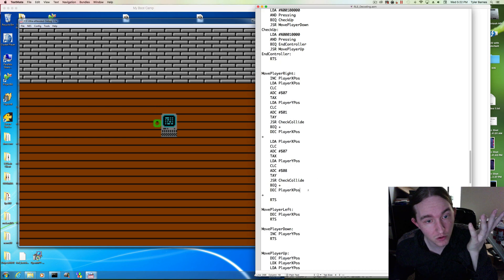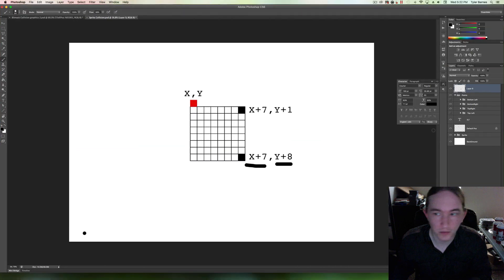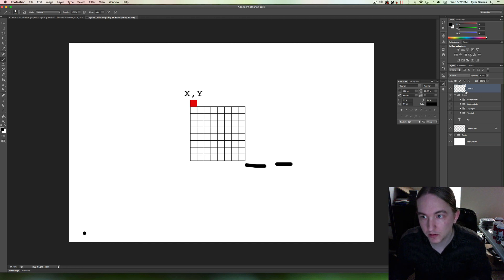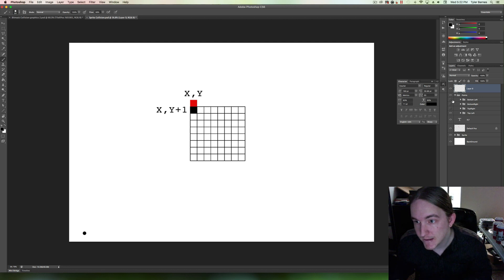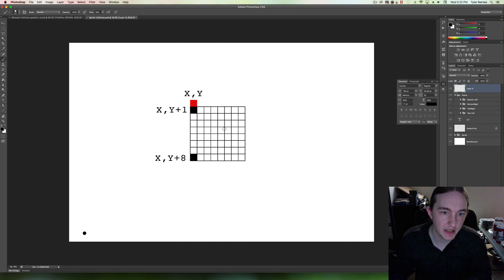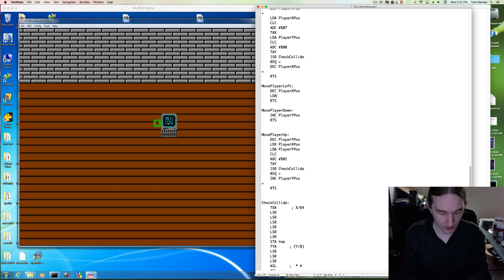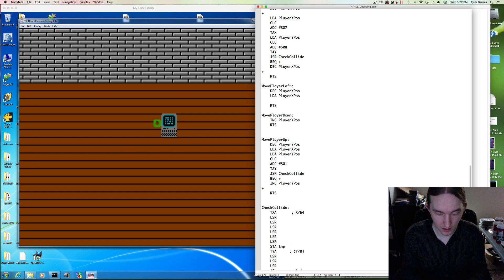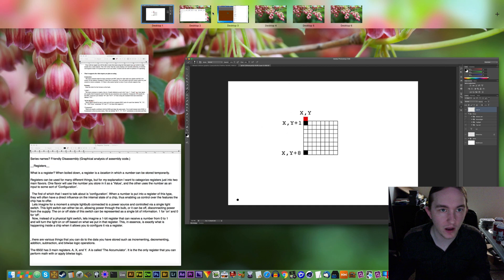Now let's add this to all the axes of movement. For player left, we have to check the top-left pixel and the bottom-left pixel — detecting obstacles on the left-hand side of the sprite. So x, y plus 1: load x with player x, load a with player y, clear carry, add with carry plus 1, transfer to y, jump to check collide, do our branch.